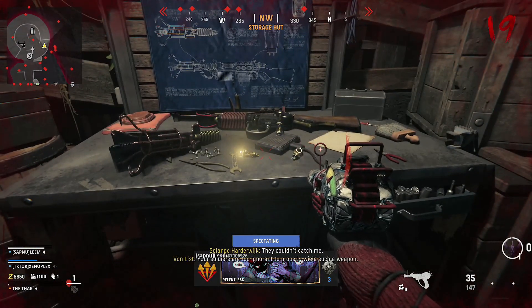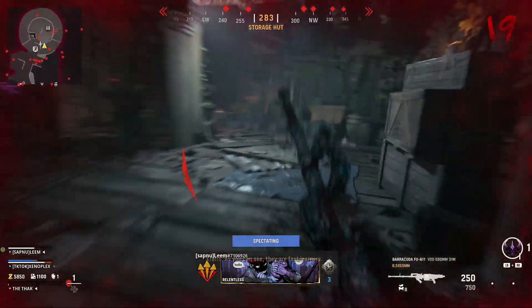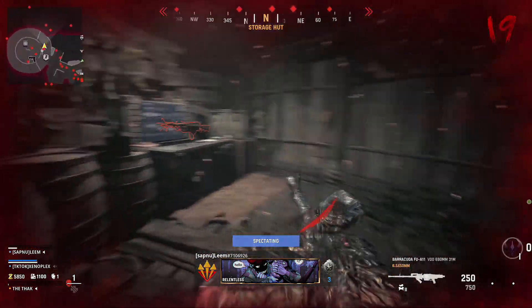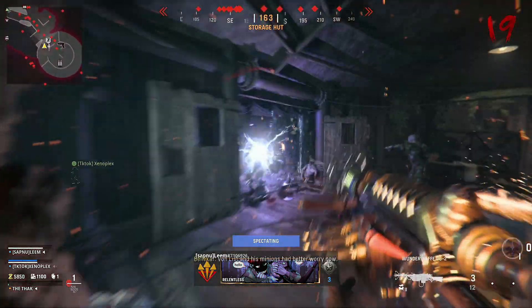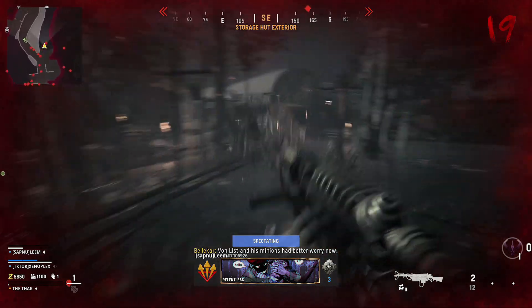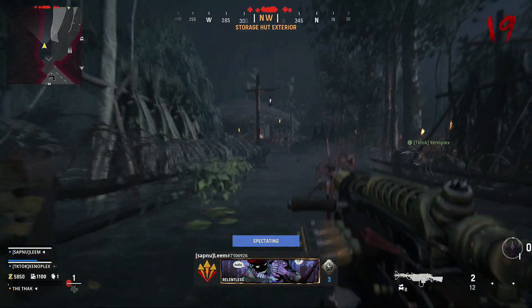Hi friends, the new Call of Duty Vanguard Zombies round-based map is here, and it's called Shinonuma. This new map is our first round-based map in Vanguard Zombies, and it brings a new wonder weapon called the Wonder Waffer DG2. It's essentially an electrical weapon that's fairly powerful and can take out multiple zombies at a time.